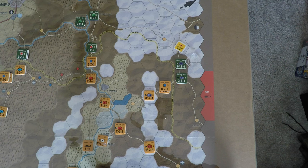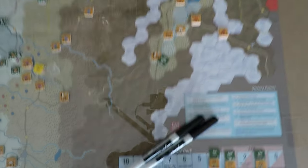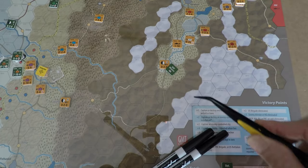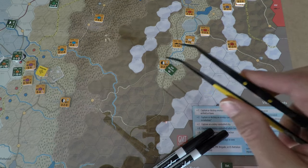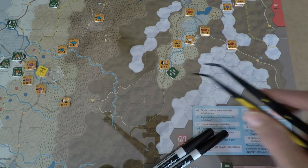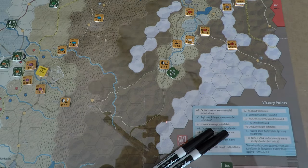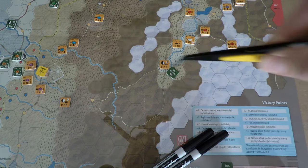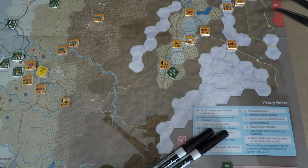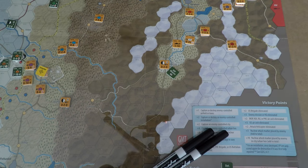The special forces mission is going to happen right here. As the Pakistanis, we want to try to detect that supply depot in the Kashmir valley — if those Indian units are out of supply, it's going to be a big disadvantage for them.